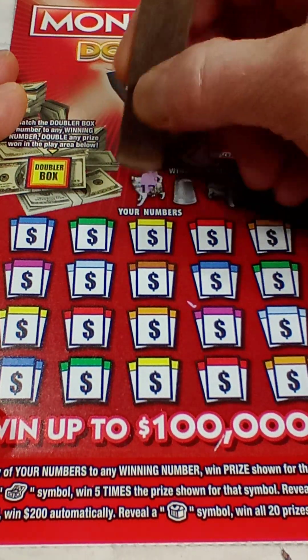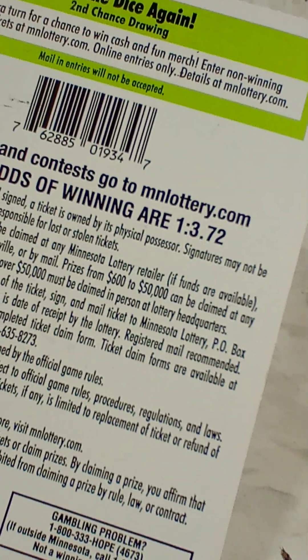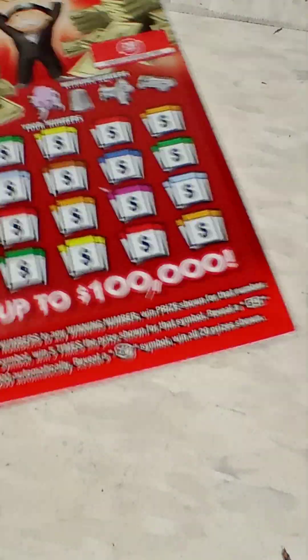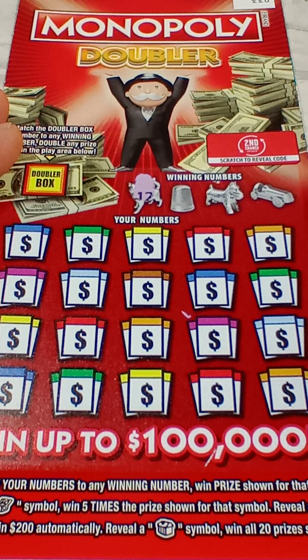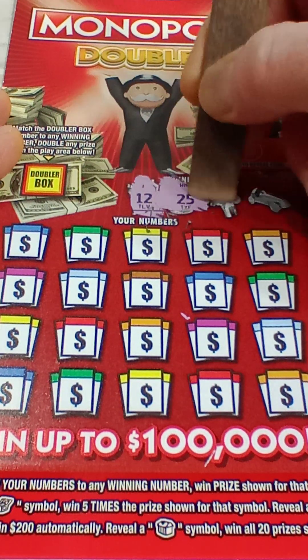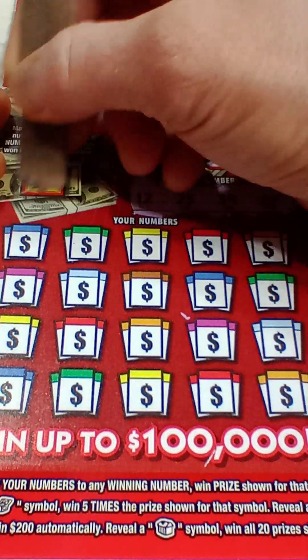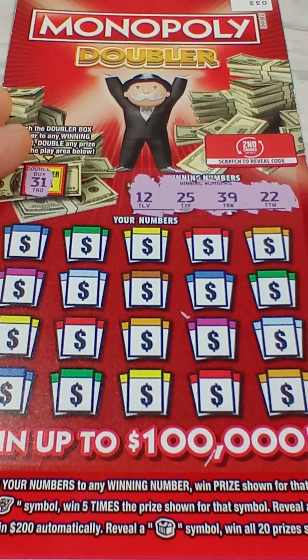Ticket number 33. By the way, the overall winning odds are 1 in 3.72, and again there is that second chance drawing so you can always enter into that. Winning numbers: 12, 25, 39, and 20. Doubler number is 31 — we will not double.